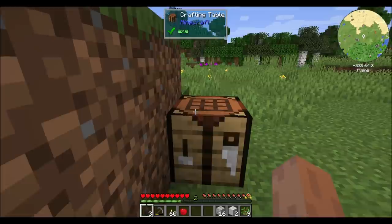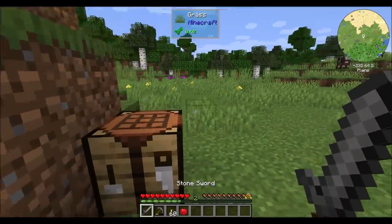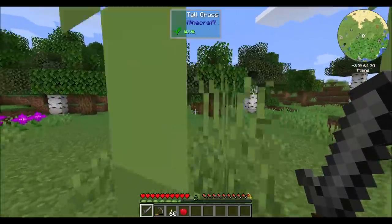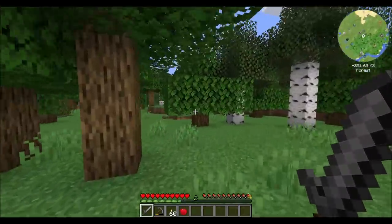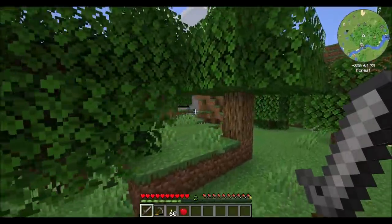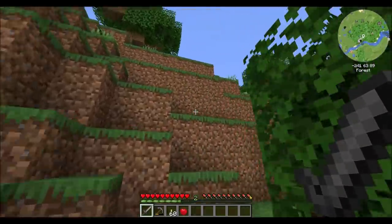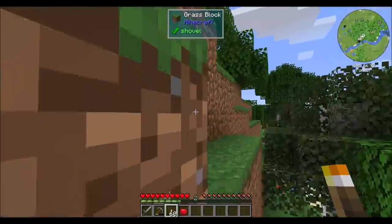Yay for torches. Looking good already. Are there any sheep nearby, perchance? I'm looking on my mini-map up there to see what's up. I see wolves. Lots of cows, which is nice. I will probably hold off on killing them so that I can set up a cow farm and breed them before I start going crazy killing them. But we'll see what happens.